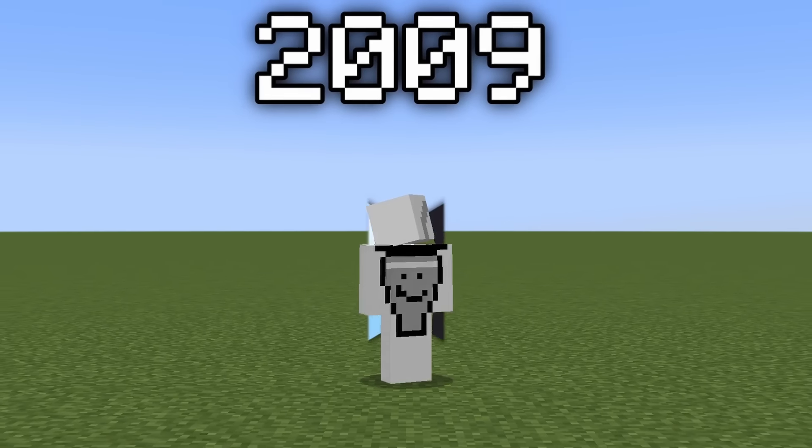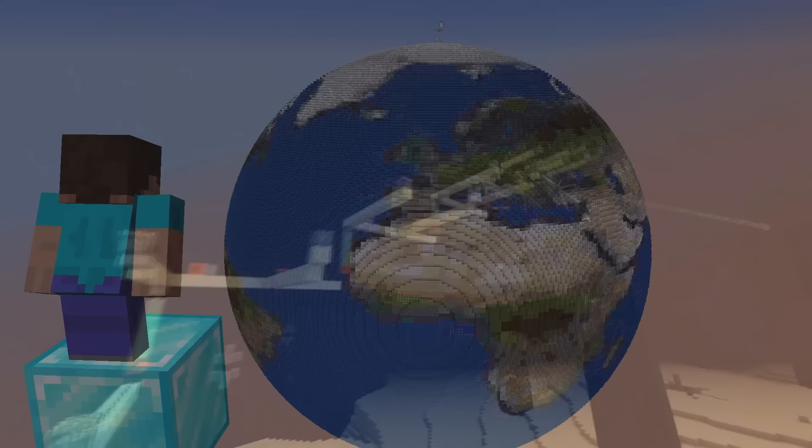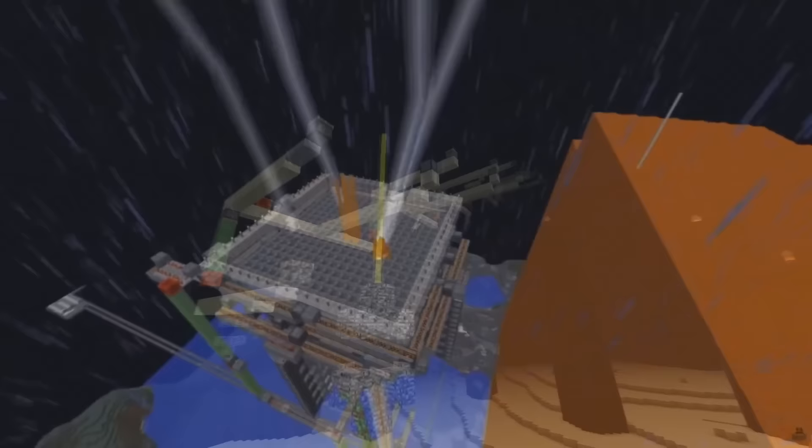I've documented the craziest Minecraft moments to ever happen over the last decade, such as the rarest seeds, greatest accomplishments, and most elaborate inventions. Today I narrowed years of these game-breaking highlights and events down into just the best ones, starting in 2009, where the first ever flying exploit was discovered.